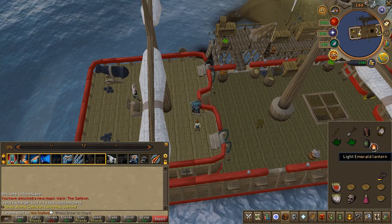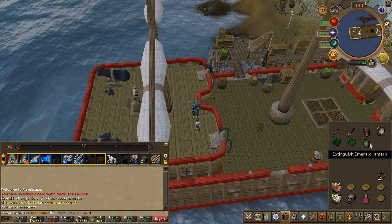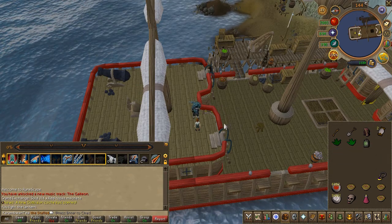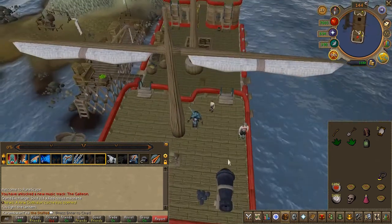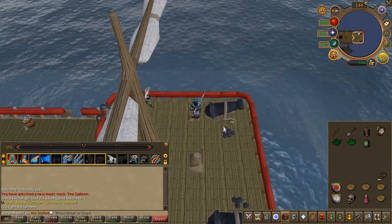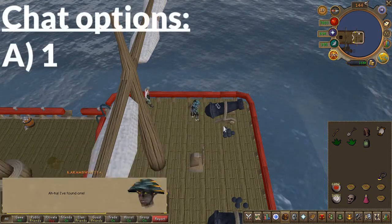You should receive an emerald lens and a bullseye lantern. Use both items on each other and light it. You'll now need to wipe away four curse marks on the ship — you can do this in any order. Your first mark is right beside you; go ahead and use your green lantern on the cannon, then click the first chat option to wipe it away.